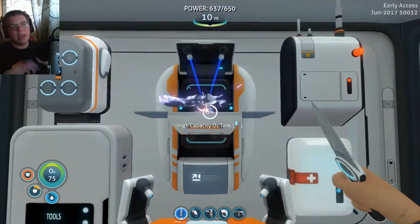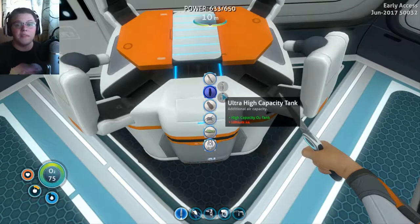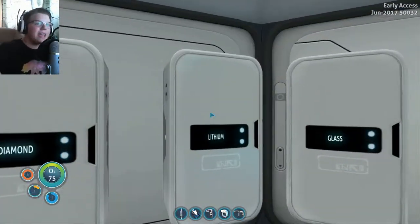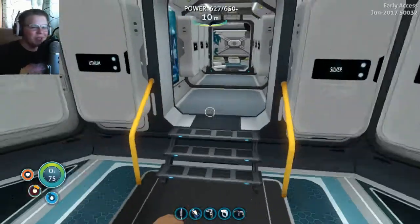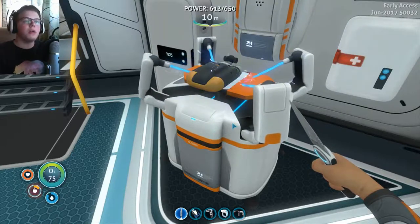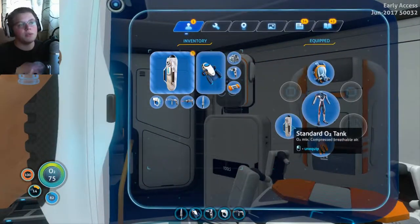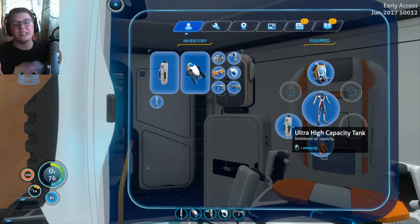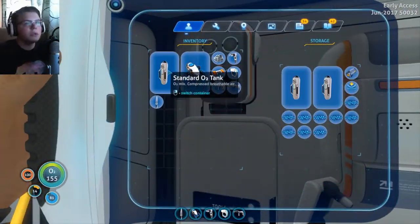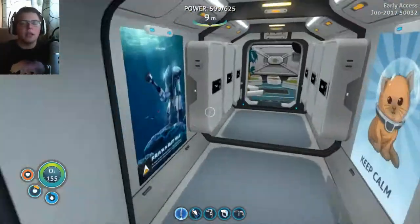Another thing we make is a high capacity O2 tank. Up until this point you could see my O2 is at 75 — that's just with the standard tank. We're going to make one, it's not super hard to make. Now when we put this in, it goes to 155 — that almost doubles it. That doubles my time in the water, which is going to be really useful for exploring caves and stuff like that.